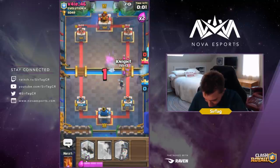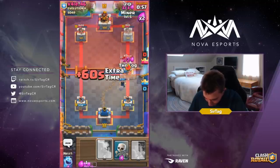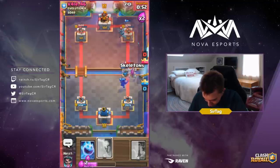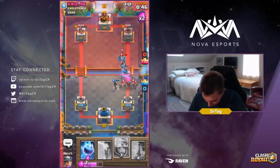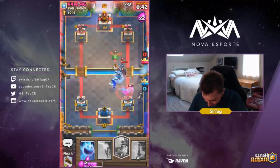We're gonna see what he does. Dropping the Knight and dropping our Miner. He's getting so frisky with me right now — I'm not liking this. I don't really need to do anything here, I can just drop in another Electro. Electro will give me much better counter push potential than an Inferno Tower, and I'm liking how this is looking.